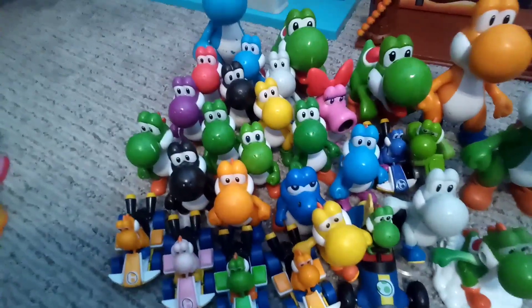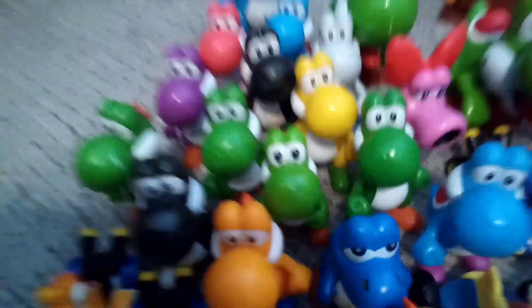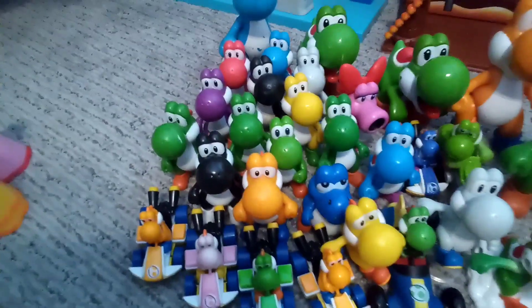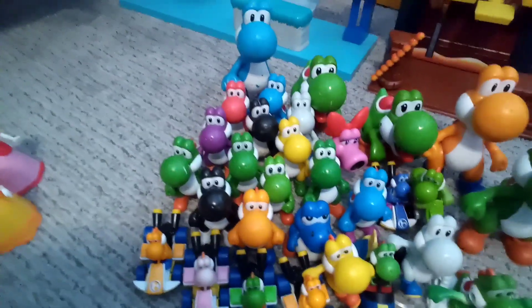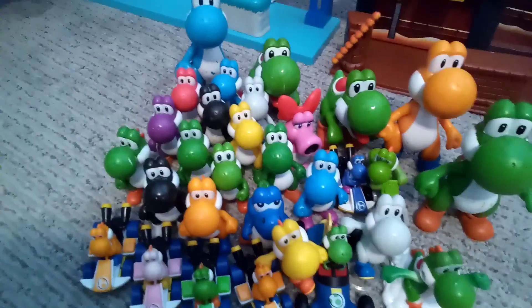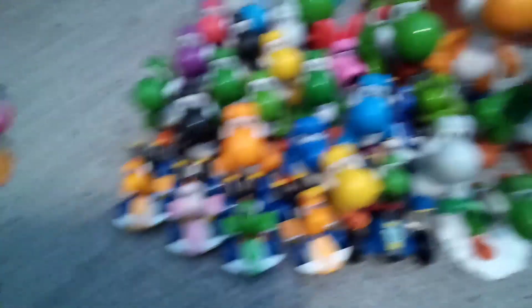Now time to move on to my Yoshi section. Here's all the Yoshis — we got some greens, like old green Yoshis and the new green Yoshi with the new eyes and everything. We got a few black Yoshis, a purple Yoshi. And I'm doing the 2.5-inch ones right now — we got an orange Yoshi, yellow Yoshi, white Yoshi, blue Yoshi, baby blue Yoshi, and we got Birdo, and then this running white Yoshi and running yellow Yoshi.